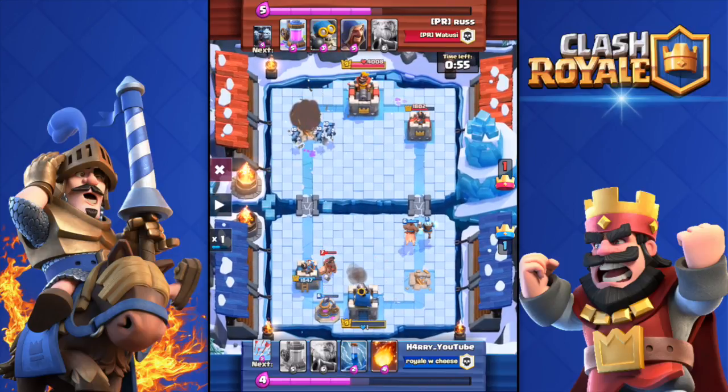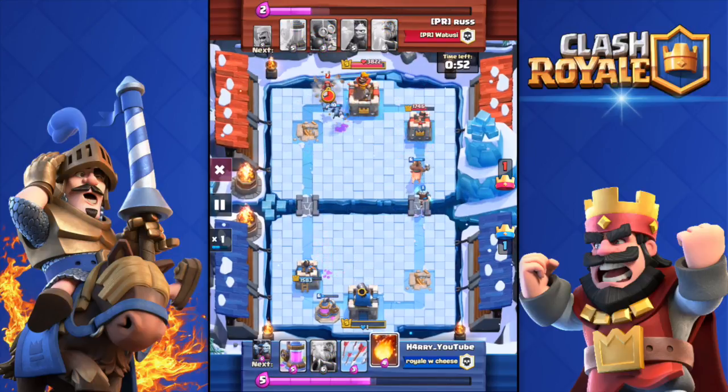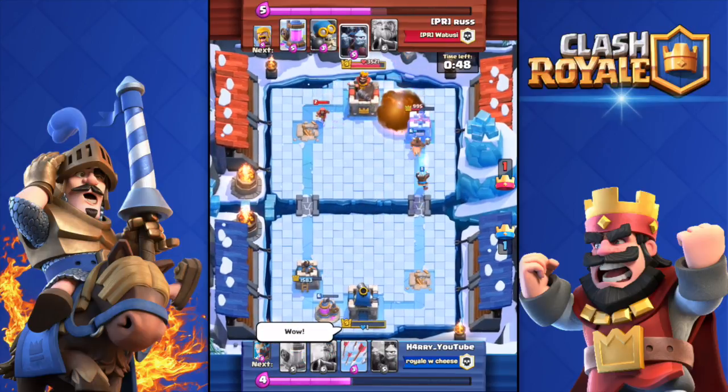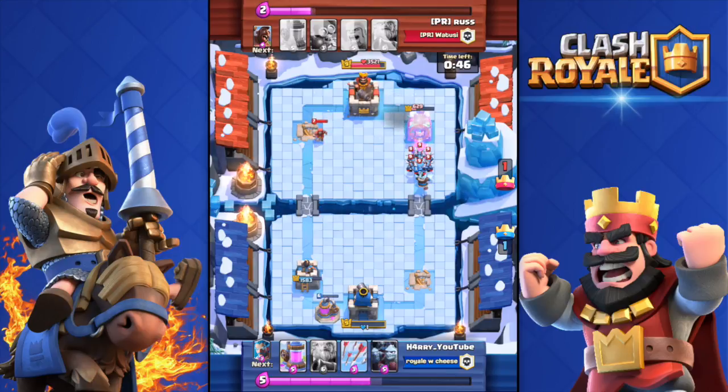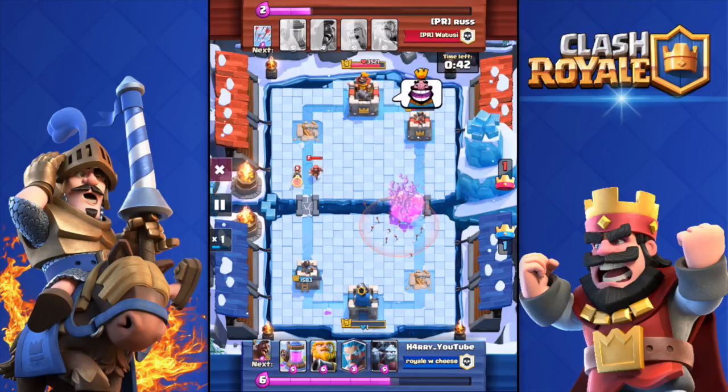This is the part of the battle where I play quite well. I'm pushing with my Hog Rider and my Ice Wizard, I zap that tower, and he has nothing to throw on my tower to stop it. At one point I thought I could win the raid, but no — that's not the case unfortunately. I Arrowed his Minion Horde.